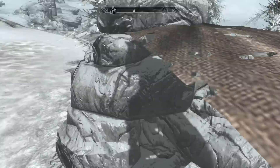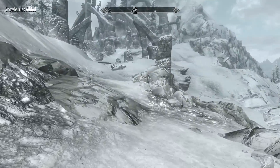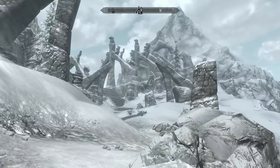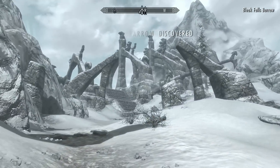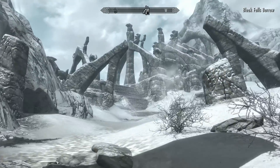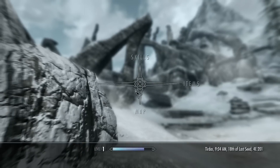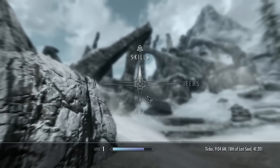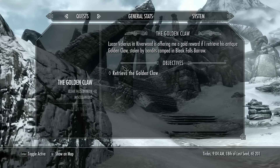What is that? Got some snowberries. Here we go. Bleak Falls Barrel discovered — that looks pretty amazing. Let's go inside. I see a bandit. Skills, map, items. Where do I see my quests? Here we go. The Golden Claw.